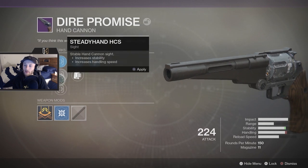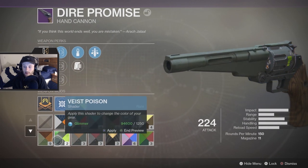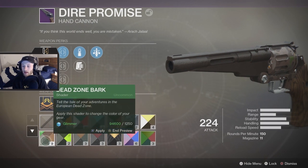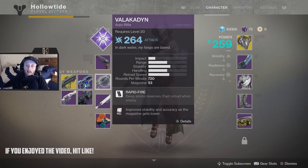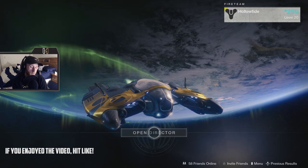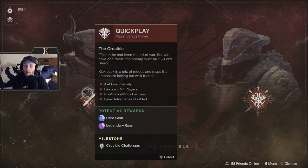I guess we're gonna use Fast Draw. Should we throw a shader on here? Oh, that's kind of cool because it's like an old-fashioned gun — we'll use that. We'll throw the Dead Zone Bark on there and we're gonna go take it in. We'll be carrying the Vala locked-in auto rifle and we're gonna try to use the sword for our power, which means we're probably gonna get thrashed. But yeah, we're gonna take it into the crucible and play some quick play.